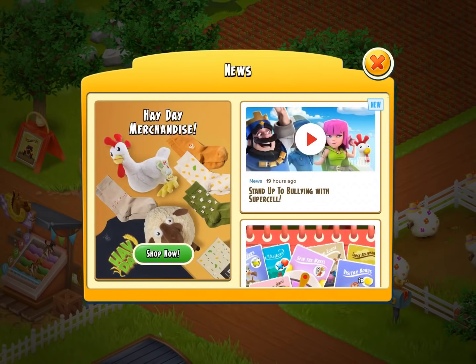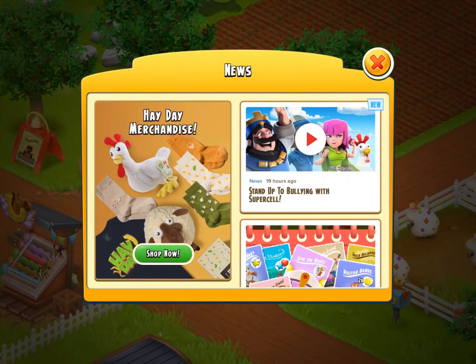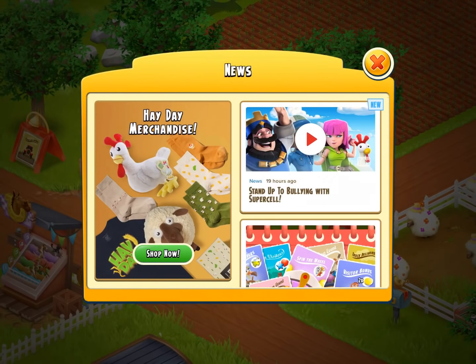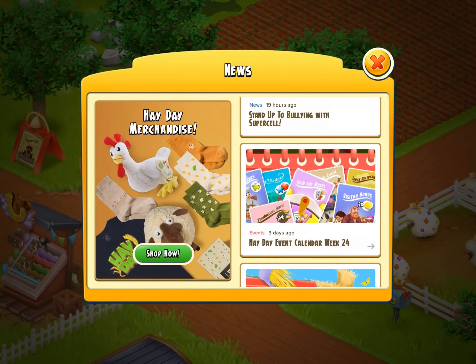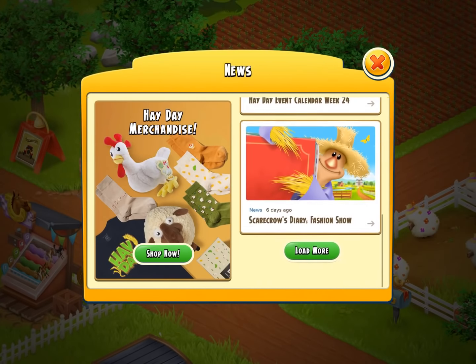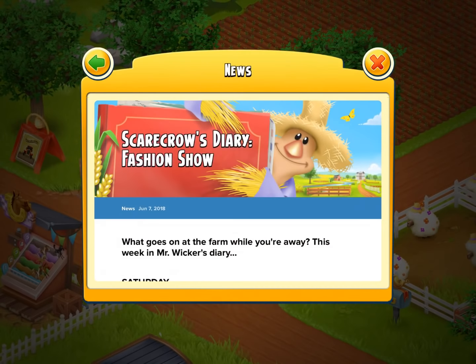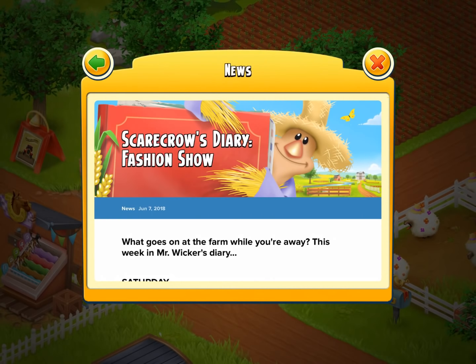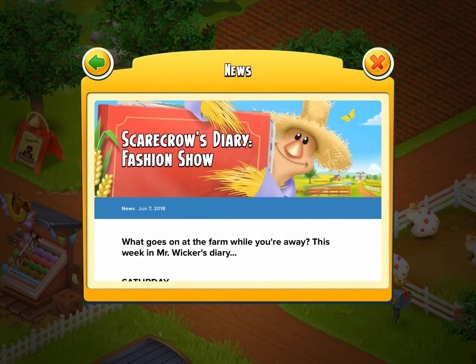Now this here is the news. I would definitely advise and recommend — go check out the video Stand Up To Bully In With Supercell. That is a really, really good video right there. I've watched it and it's a very informative one. Going on to this right here — now this here is the Scarecrow's Diary, the fashion show. So we're gonna tap this and I'm gonna be reading through it. This here is news from June the 7th, 2018 — now it's the first thing of its kind. They haven't had a Scarecrow Diary before, but now that they've got it, I'm just like, okay, this is pretty cool.